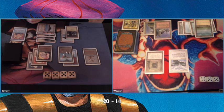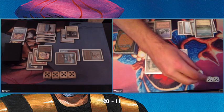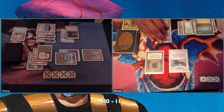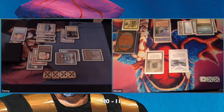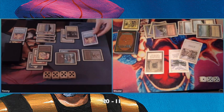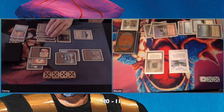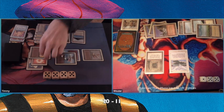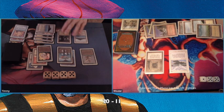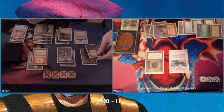Another minus one, minus one counter — so my Birds of Paradise is now a 1/2. I'm attacking with both, dealing three damage. Choosing not to attack with my Llanowar Elf, though I believe that's a misplay because damage is damage. And there's a Wrath of God — but I'm able to Power Sink the Wrath of God. It's not looking good for Wouter. My Birds of Paradise is now a 0/1 and will die next turn, unless I unsummon — I also play with some unsummons for that reason.